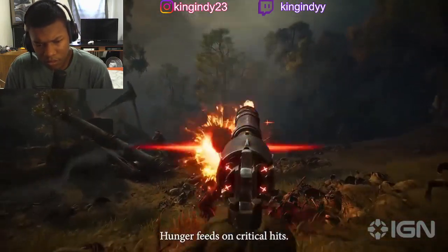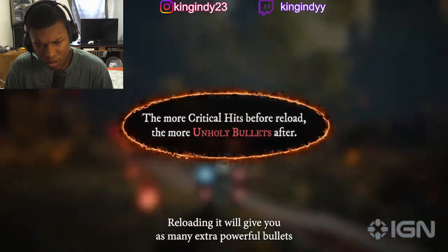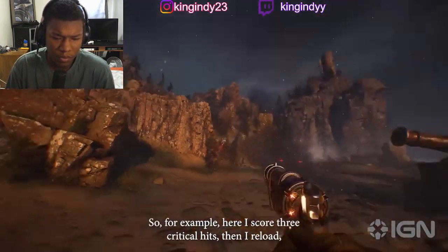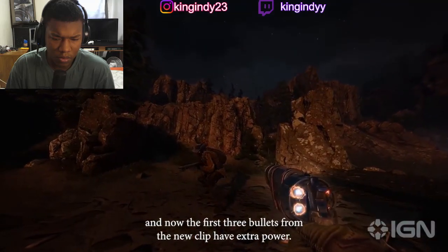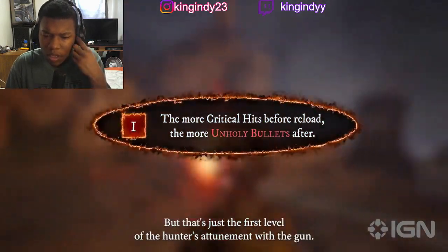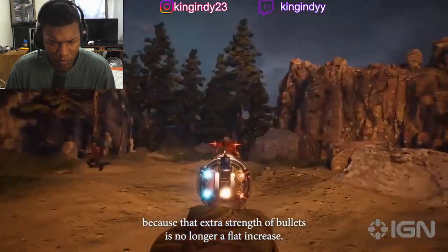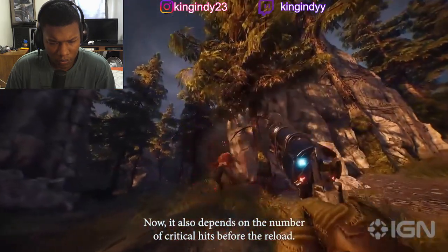Hunger feeds on critical hits. Reloading it will give you as many extra powerful bullets as critical hits before the reload. So for example, here I score three critical hits, then I reload, and now the first three bullets from the new clip have extra power. But that's just the first level of the Hunter's attunement with the gun. The second level makes the gun even more powerful, because that extra strength of bullets is no longer a flat increase.